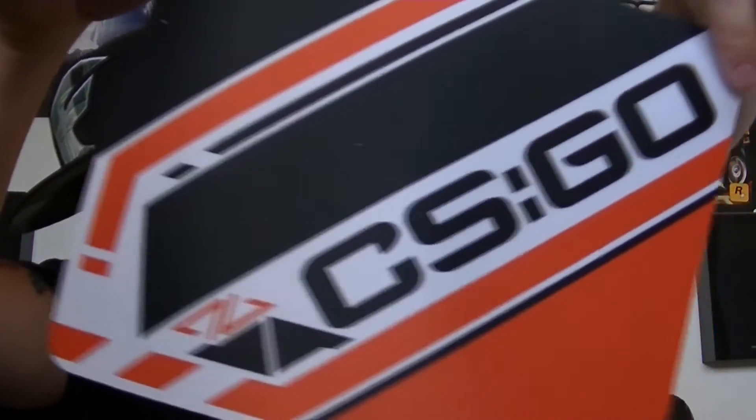Let's see if we can slide this sleeve off. Pop open this and the first thing I notice is a mouse pad — not bad, I could use another. It's CS:GO, Counter-Strike: Global Offensive. I like the color, the orange and black. That's pretty cool — that's our first item.